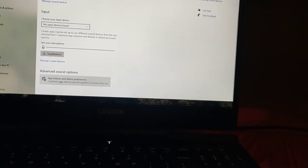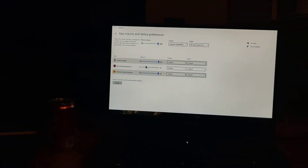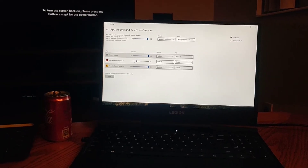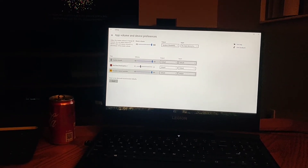Scroll to the bottom and click on 'App Volume and Device Preferences'. This thing was turned down to 25. Right here you'll see Red Dead and it was down to 25.